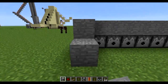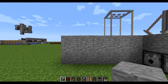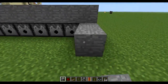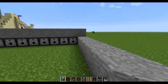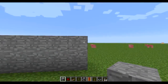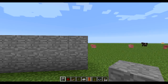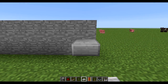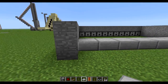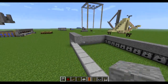Next we need to put a wall here. You can use fence or whatever, but it needs to be 8 long on both sides. Now we want to get some slabs and place them on the top half of this block so they're upside down, all the way down to let the drops through. Then we want to fly over here and put blocks so the cows can't escape.